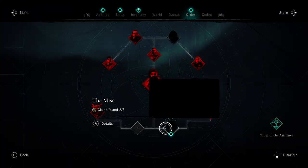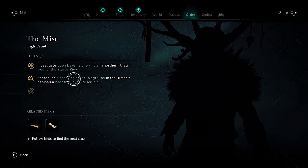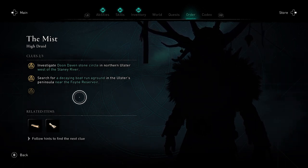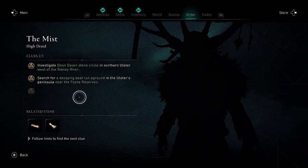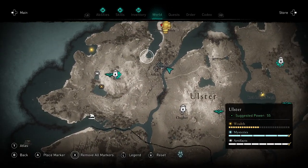What is going on everybody, it's your boy TFG here. Today we're going to be doing a quick video on the second clue for the Mist, which is kind of a tricky clue. It says: search for a decaying boat run aground in the Ulsters Peninsula near the Foyne Reservoir.